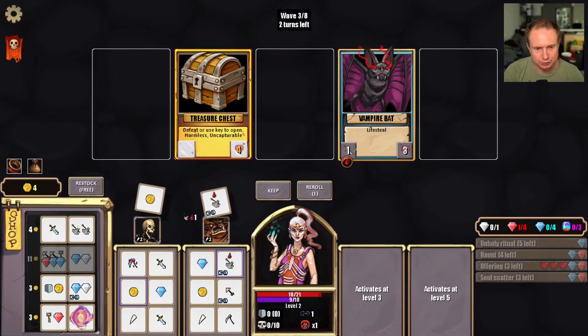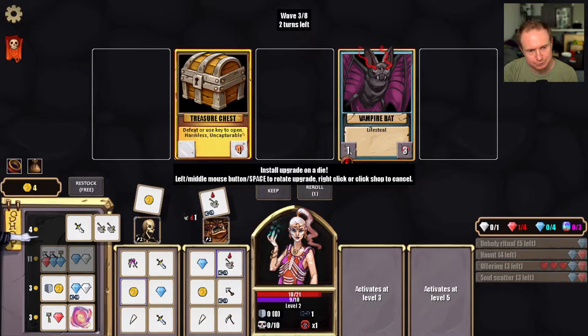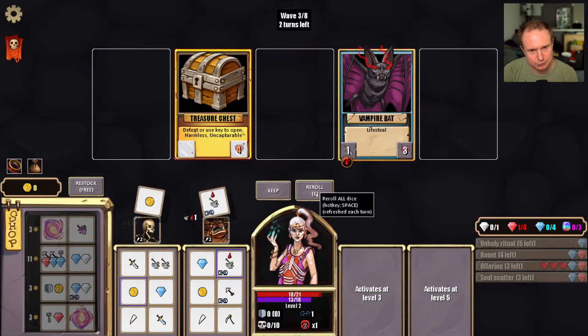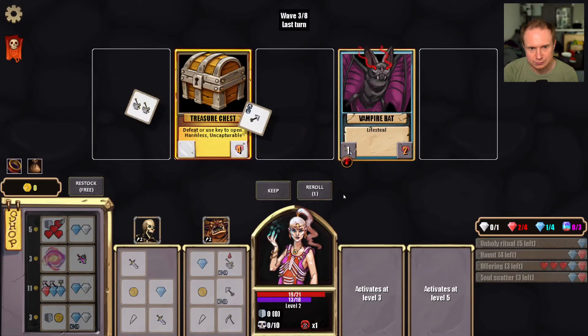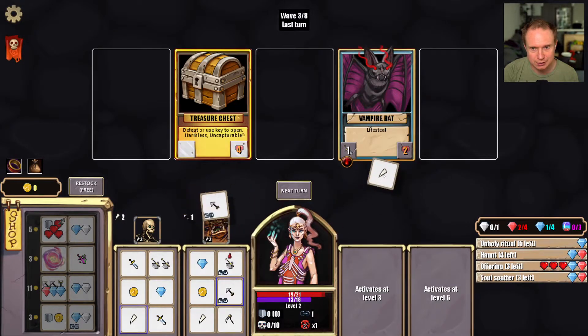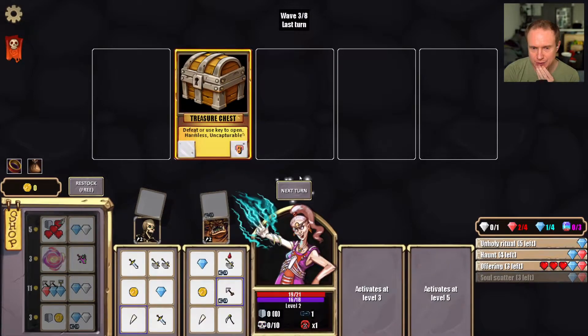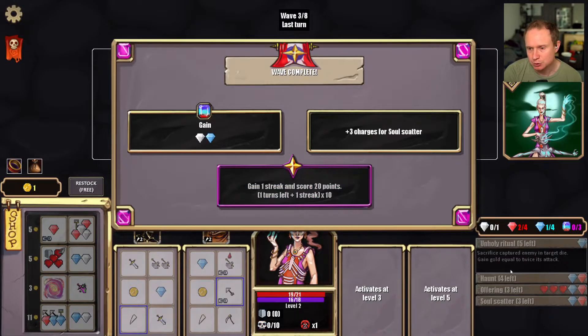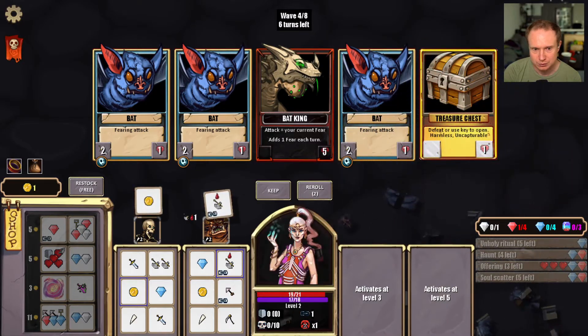We also have a problem — we need more fang tiles over here. I'm just eyeing that we only have two turns left. Okay, that gets us there; it does not get the kill on anything else. Yeah, nothing we can do — that chest is dead to us. Plus three charges on soul scatter; I think it's really strong. Let's just start using it — because that didn't increase their attack. Kind of surprised me with that one.